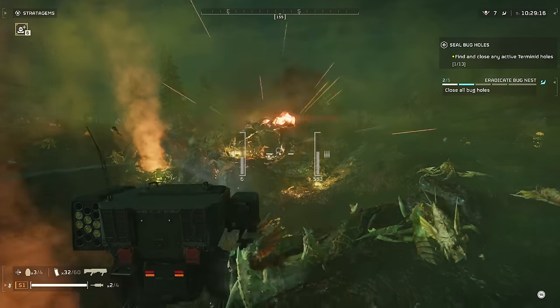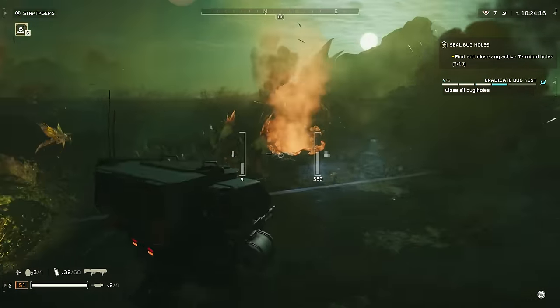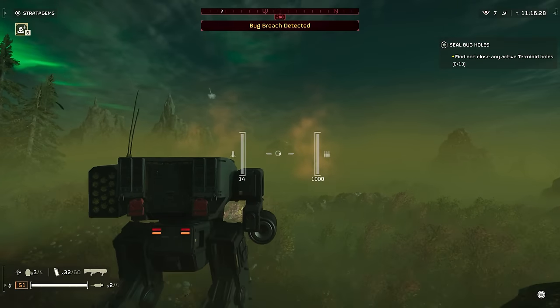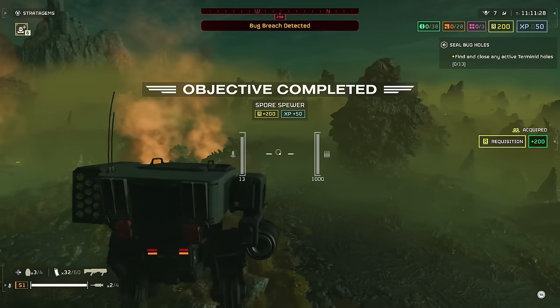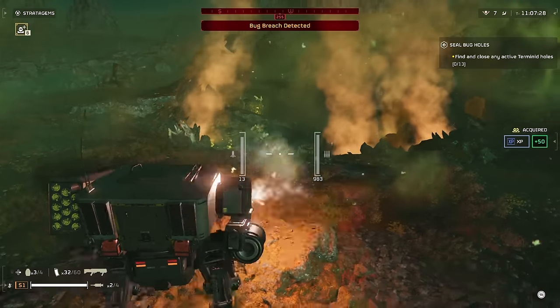While doing missions against the Terminids, if you come across a bug nest and there's a bunch of holes in the ground, the mech rockets will instantly blow up any of the holes with just one rocket. And if you come across the big mushroom spores, they will blow up in just one rocket as well. So the mechs are really good at the missions where you have to blow up the bug nests or blow up the eggs.